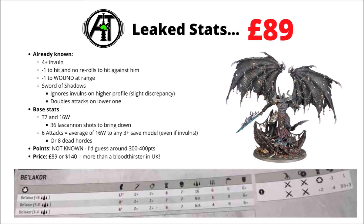We now know that he's got a 12-inch movement, weapon skill and ballistic skill 2+, strength 8, toughness 7, 16 wounds, 6 attacks, leadership 9, and a 6+ armour save, though of course he will have his better invul.